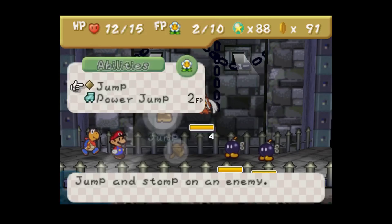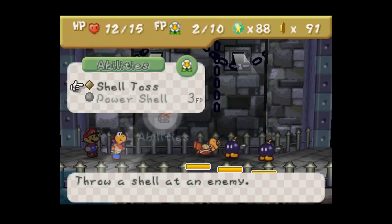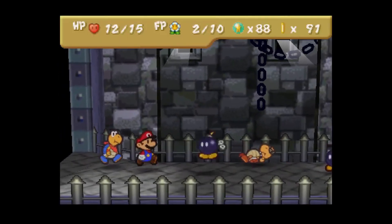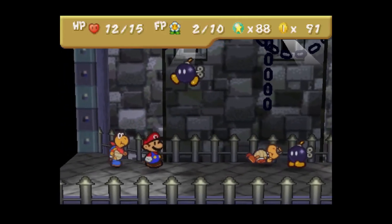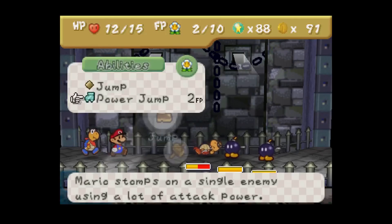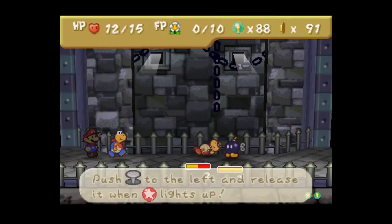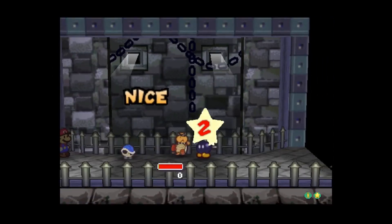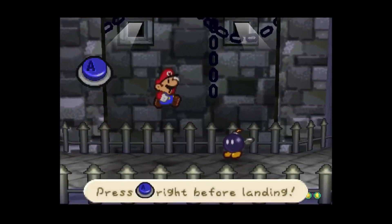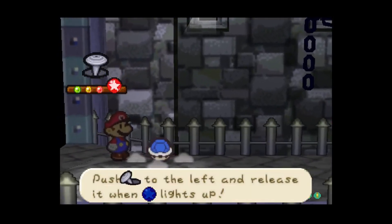What to do? I guess just take on the paratrooper. Not much I can do right now otherwise. Though I do have two flower points, so I can do a power jump and take out the Bomb-omb. That's what we do — takes you out, which leaves only the single Bomb-omb, and by this point it's not hard anymore. There we go.